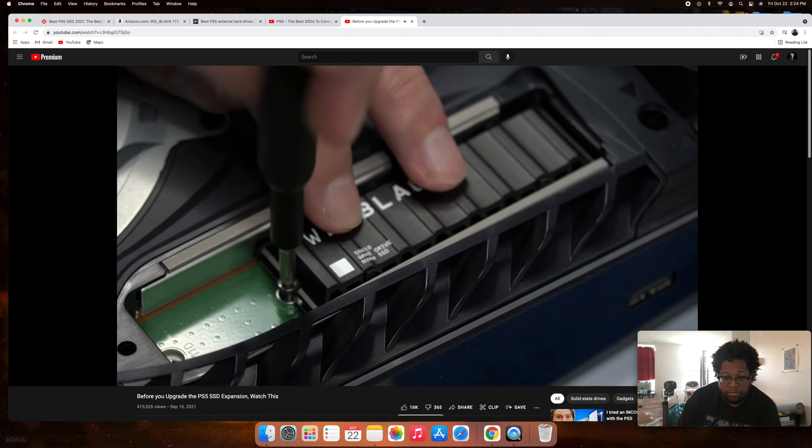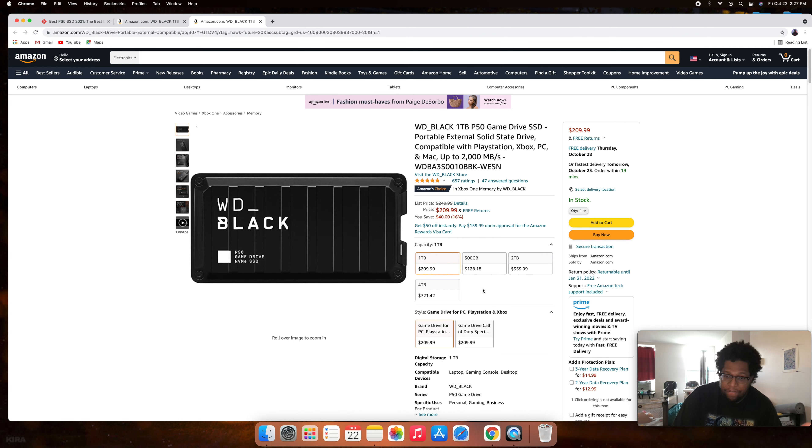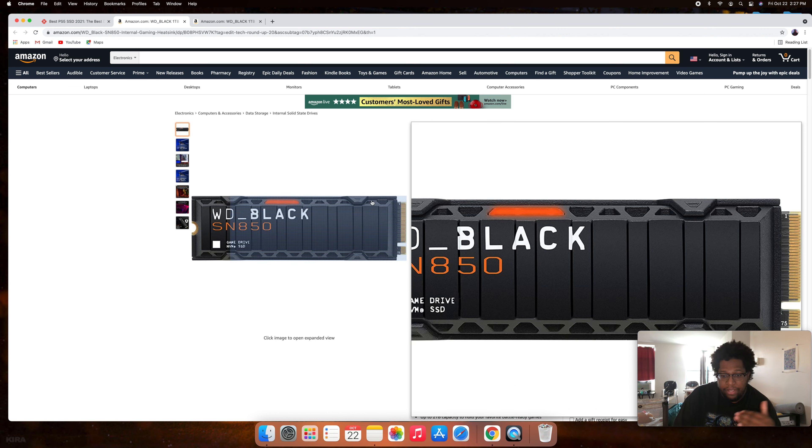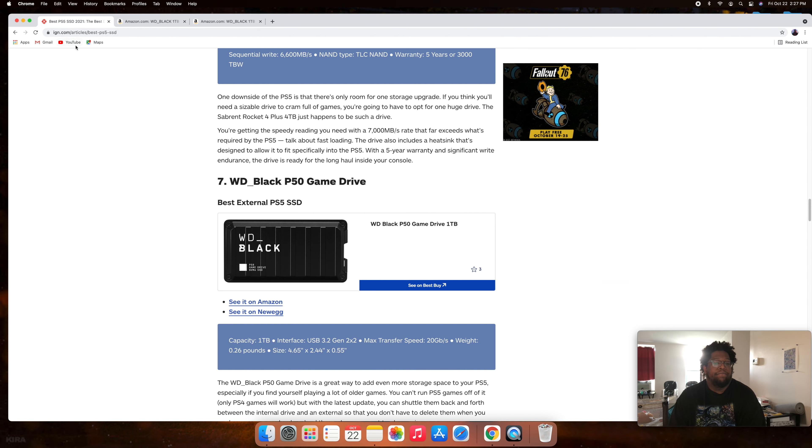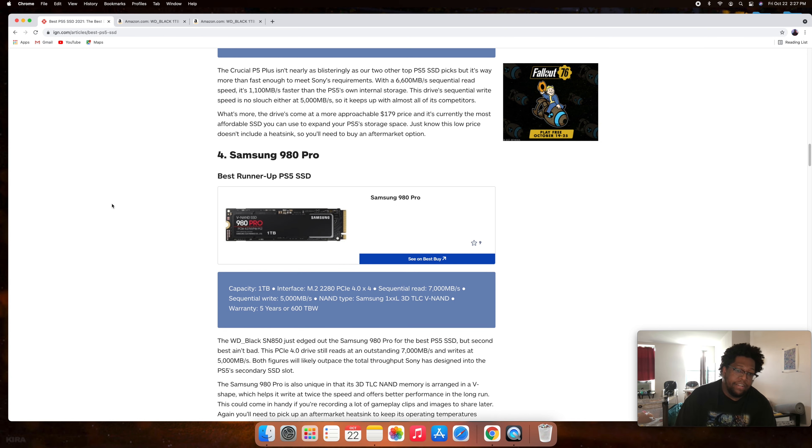That's how you can manage storage — knowing what each type means and how expensive they are. The external WD Black comes in 500GB, 1TB, 2TB, and 4TB. The internal SSD comes in 500GB, 1TB, and 2TB. I recommend getting the internal with the heat sink included so you don't have to find a compatible one separately.